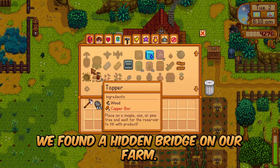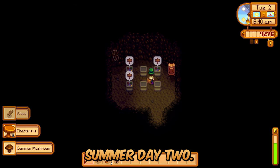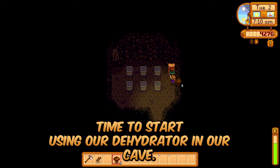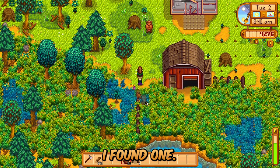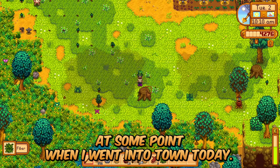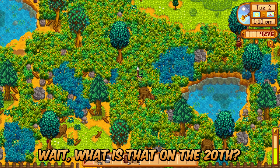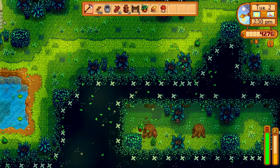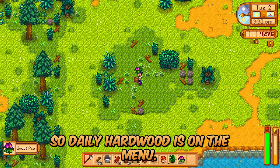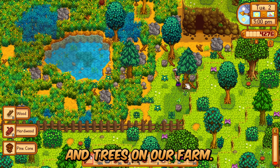We found a hidden bridge on our farm. Stardew Valley 1.6, Perfection in a Minute, Summer Day 2. Time to start using our dehydrator in our cave. I can't quite fully fence in the cows yet — I found one I'm pretty sure was venturing off towards Narnia at some point when I went into town. We can get into the secret woods now, so daily hardwood is on the menu. Finished the day clearing up some hardwood and trees on our farm.